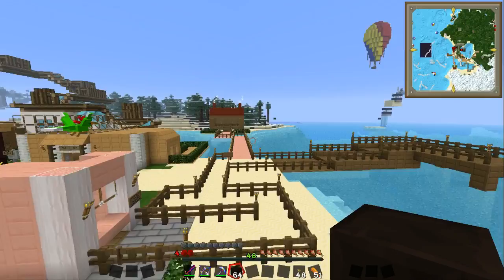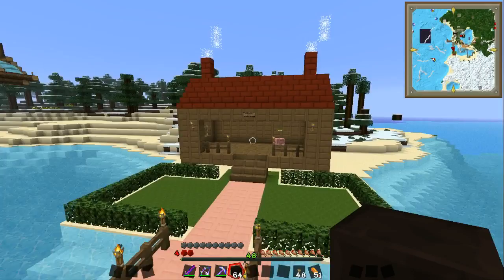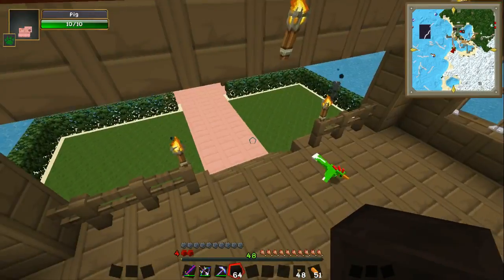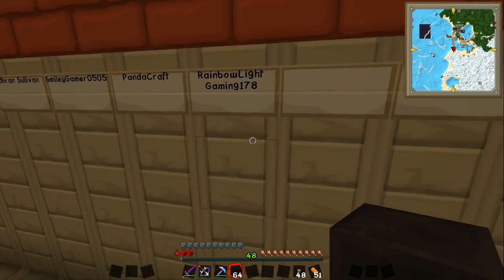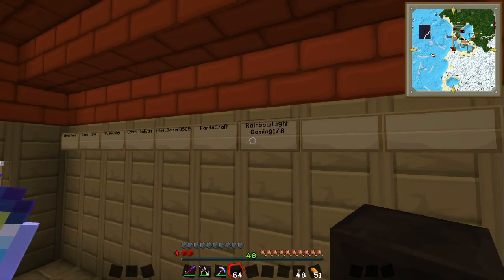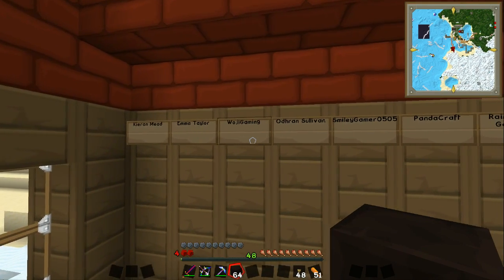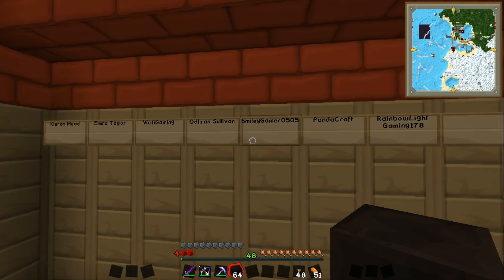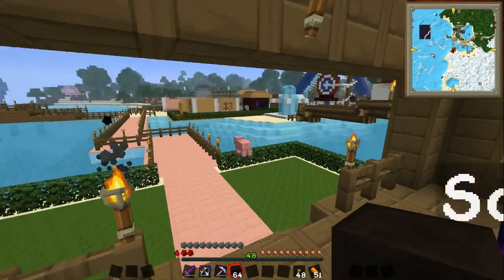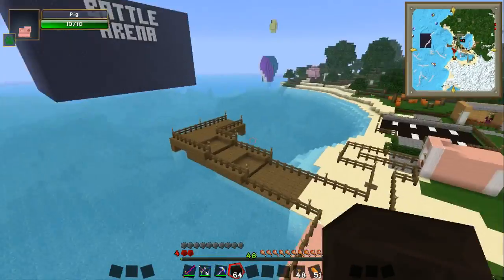The Subscriber Shack! Oh my words, we nearly forgot. We've got a name already on the wall. There's the old guard pig — he's a protector of the shack. This is from someone called Rainbow Light Gaming 178. Congratulations to you, welcome to the Subscriber Shack! We've got so far: Kieran Mead, Emma Taylor, Woji Gaming, Odran Sullivan, Smider Gamer 0505, Panda Craft, and now Rainbow Light Gaming 178! Keep your fan art, keep your poems, keep your fun stuff happening in the comments, and we will choose a new person every episode.